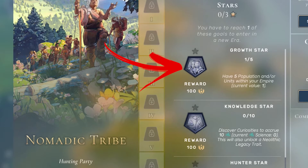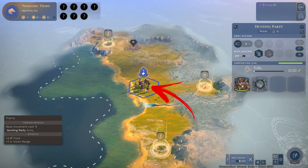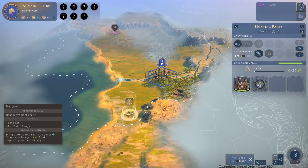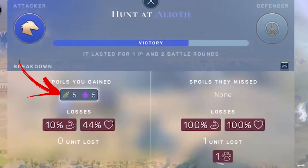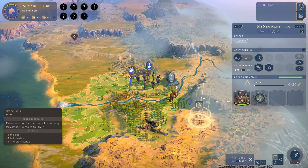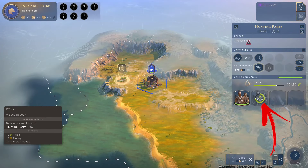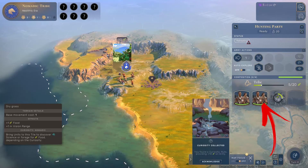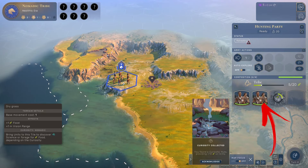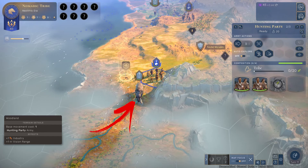In order to grow your population in this era, you have to collect food with your hunting party. To do so, you need to collect the curiosities that will appear randomly on the yields around the map. The second method is to defeat the wild animals you find by exploring the starting territory. After that, you will collect a specific amount of food shown in the unit composition, which will be converted into a new hunting party unit added in the free composition slot. To speed up the process, a good idea is to hunt bigger animals like Mammoth.